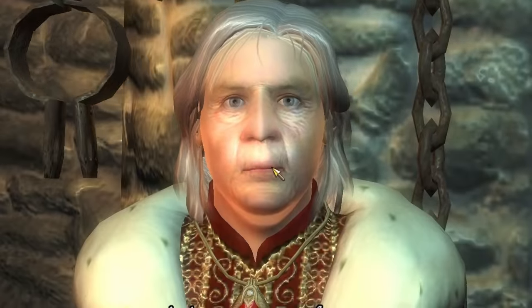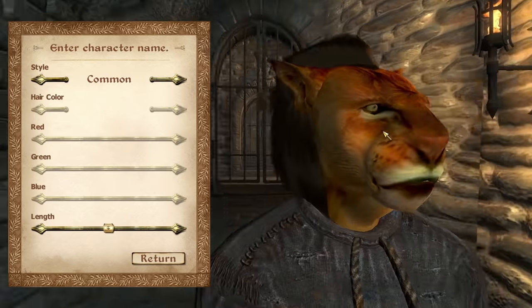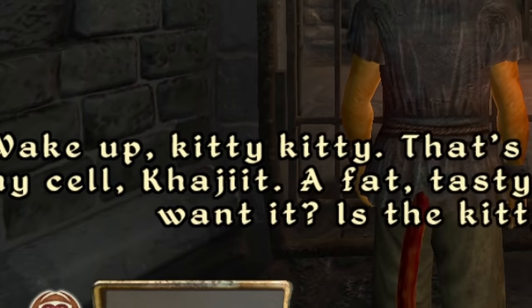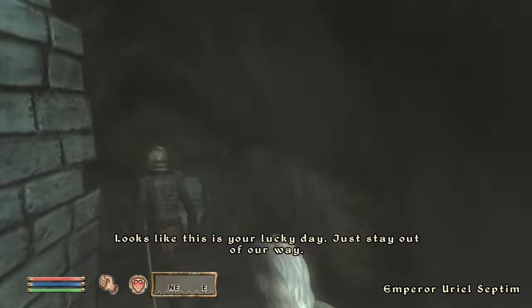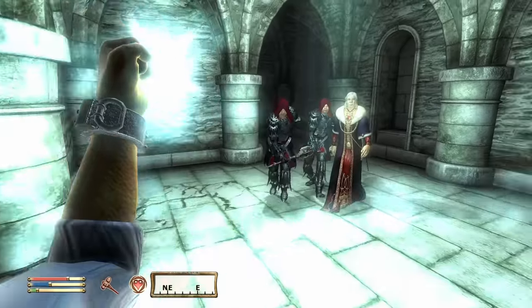Your adventure starts underneath the same island you'll be staying in, and there's no better way of starting your journey to fame than by responding to one of your haters hurling ethnic slurs at you. Wake up, kitty kitty. Follow the worst security detail in history out of your cell, punch some stuff, and eventually you'll get to witness the most cinematic assassination of all time.